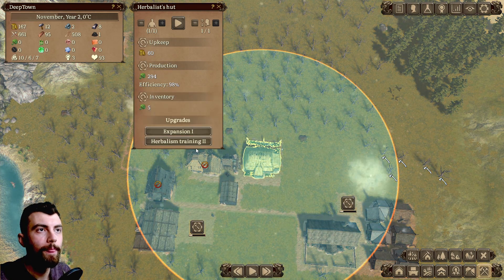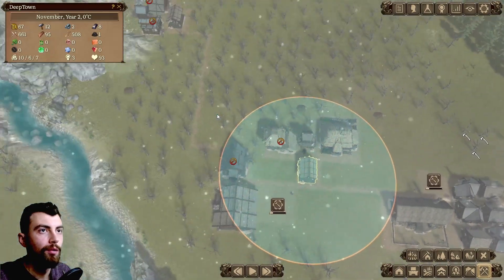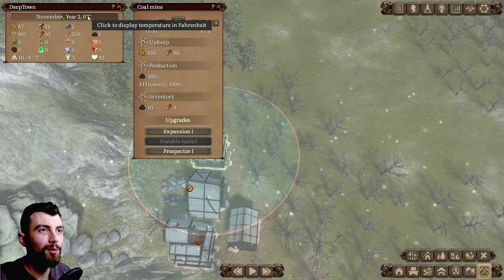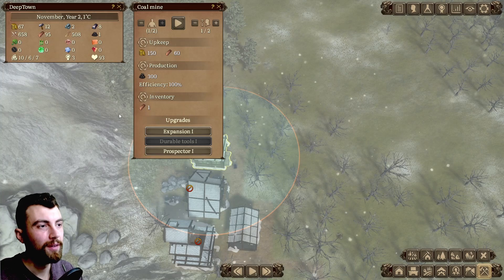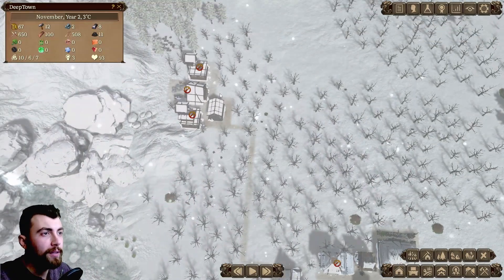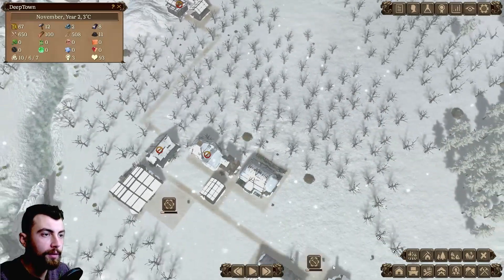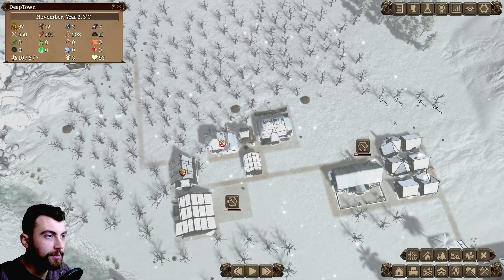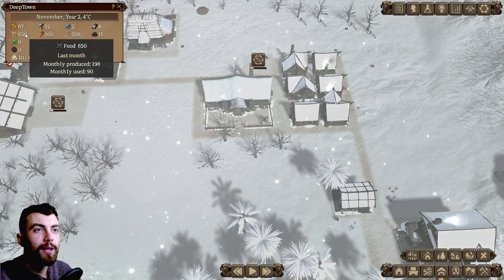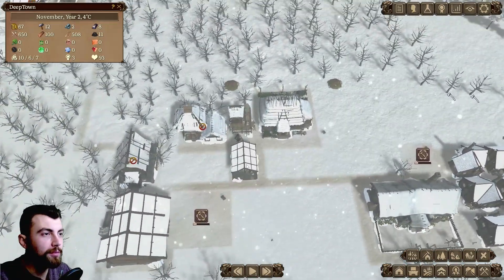It seems like we don't have enough iron. We can't afford the coal miner right now because iron bars are going down really fast, and we need iron bars for hunting. Winter is here already. Let's see what we have to do — it looks like we have enough firewood and enough food to survive this winter. I'm still waiting on those extra workers, but nothing seems to be happening in that regard.